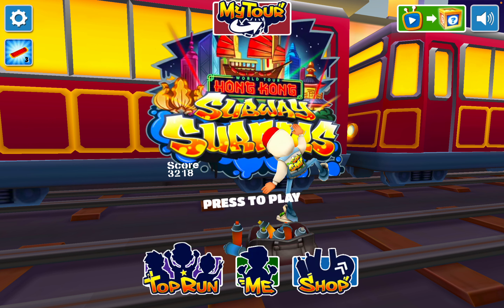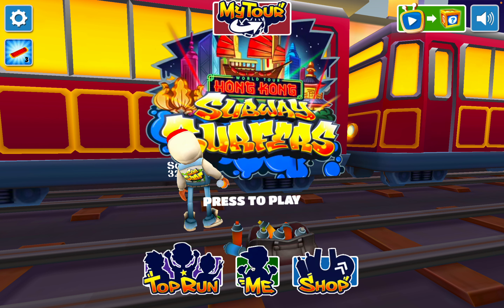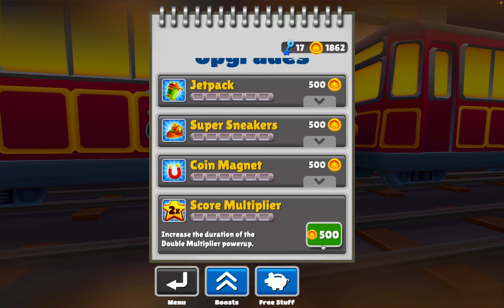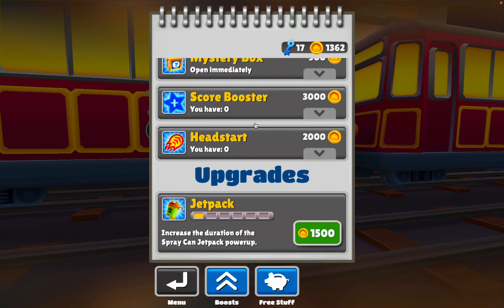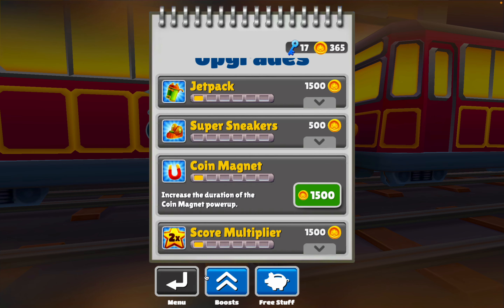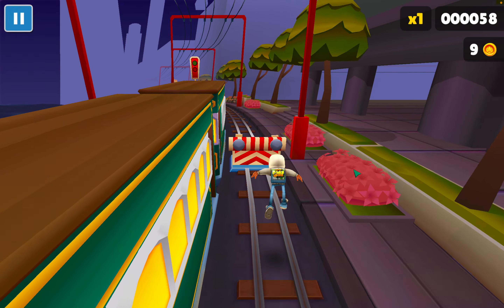Welcome to the World Tour Hong Kong Subway Surfers. My current score is 3218 but I believe I can get higher. Right now I have 1862 coins so I'll try to upgrade some power-ups. Jet pack is a really good power-up, and also the score multiplier. Super sneakers are not really good — you jump higher but it might be the worst power-up in Subway Surfers. Okay, let's start.